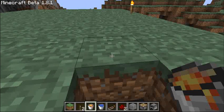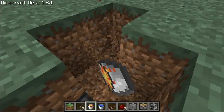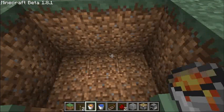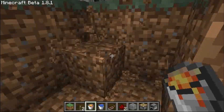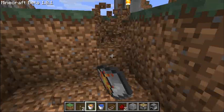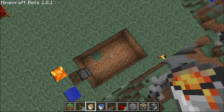Then we're going to jump back on top of the piston and build a 5 by 3 area for our circuit. Make sure it's centered on the piston and just dig out a 5 by 3 area here. So there's our 5 by 3 area.